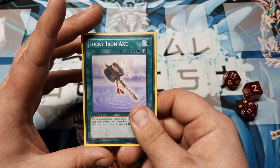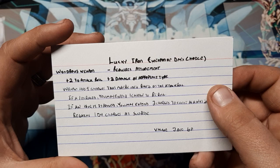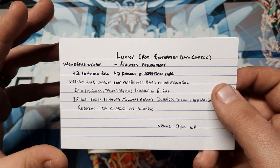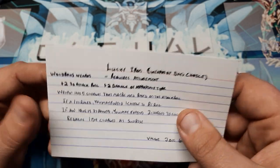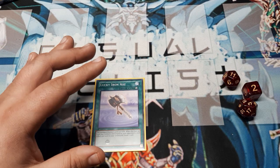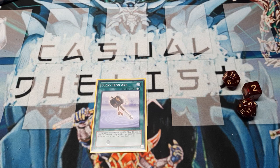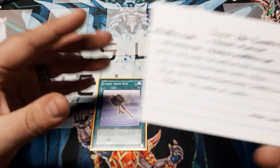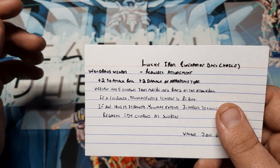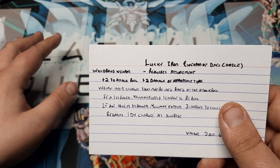Now, how are we going to change this? I've got the Lucky Iron — Insert Weapon of Choice. I had two different pens while making this. So it is a wondrous weapon. I didn't really assign a rarity because I was thinking of introducing a blacksmith so one or more team members could actually get these weapons made. I didn't really assign a weapon rating to it.